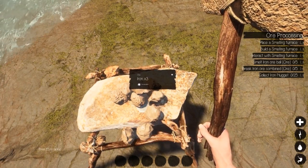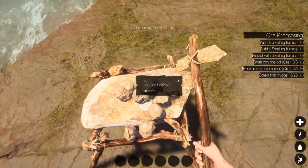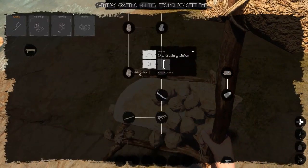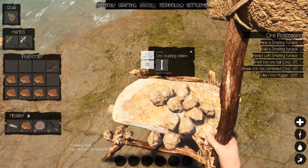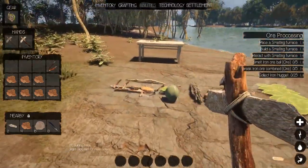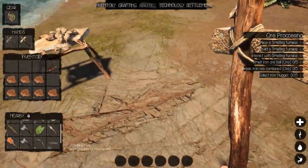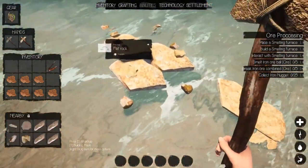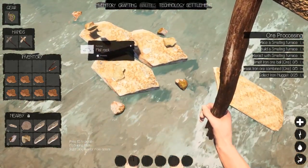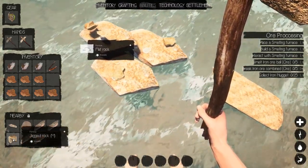Now it wants us to place the smelting furnace — the ore needs to be baked. Let's get it baked. We need rocks to do that. Six right there — I don't think that'll be enough. We're going to need clay too.